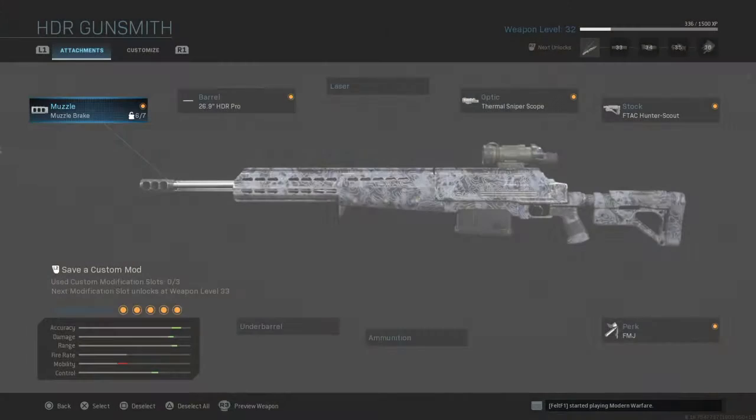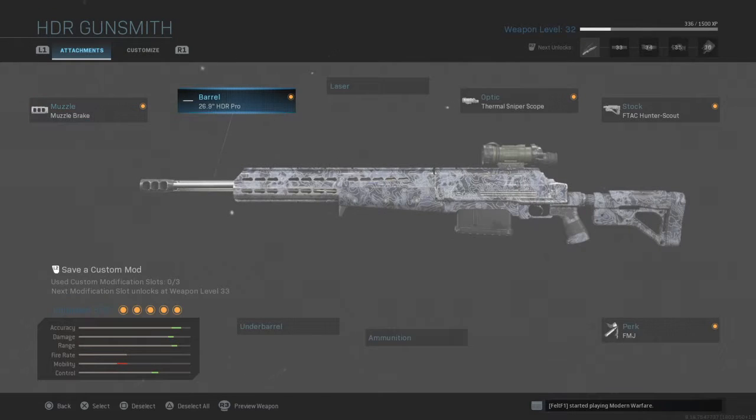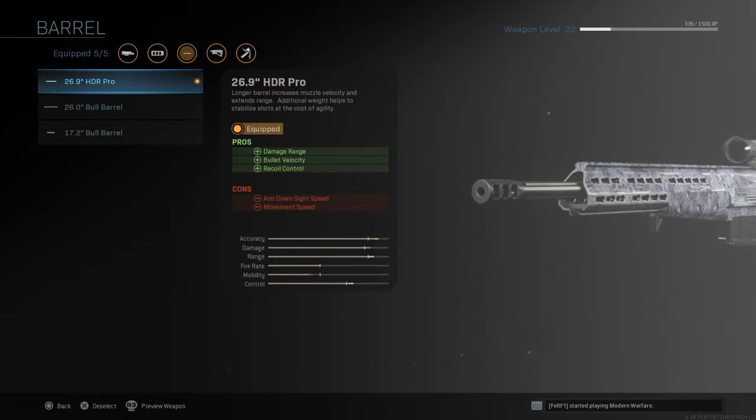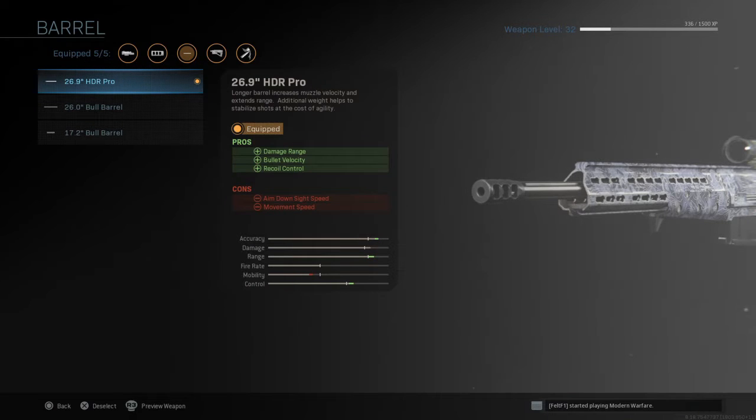I'll show you what I've got on it. Out of the many classes I have with this HDR, I've got the muzzle brake on it — keeps it accurate so you always see your shots. I've got the 26.9 HDR Pro Barrel; this helps you with the damage range, bullet velocity, and recoil control. Compared to the 26.0 Bull Barrel and the 17.2 Bull Barrel, those actually bring the stats of the gun down. With the 26.9, it actually increases stats, and the mobility is only down just a bit. The ADS is not that bad if you like to be patient and sit steady.